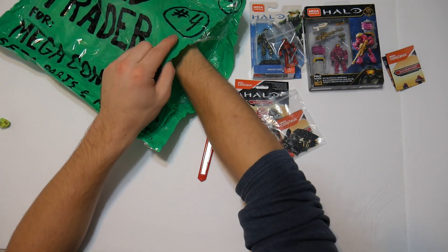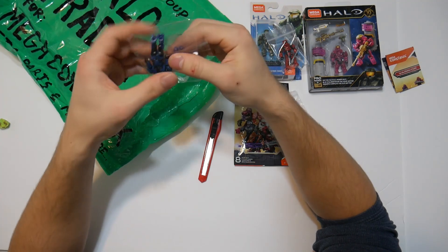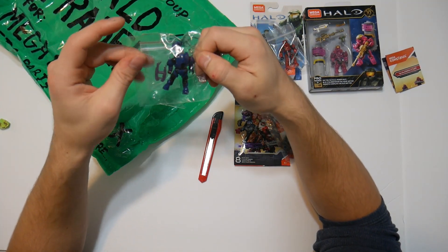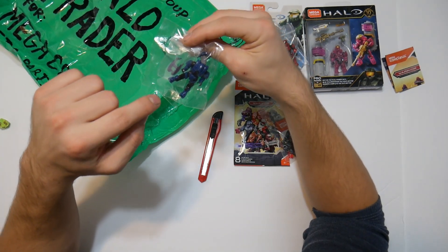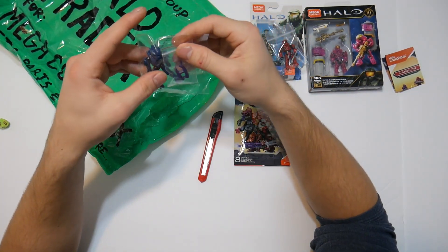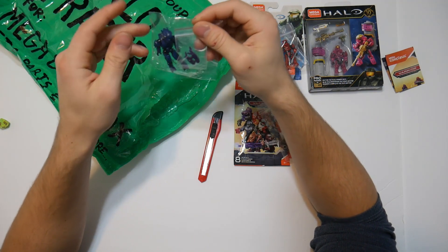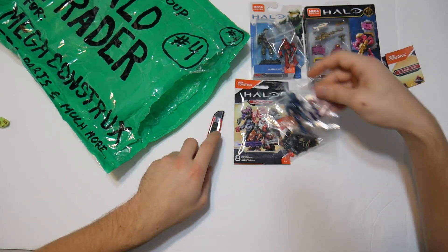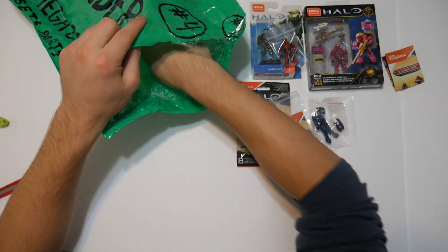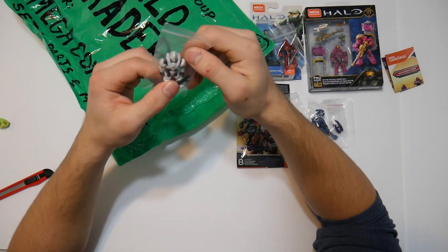Next we have the elite from the Mongoose Halo Infinite set. This is a really dark blue elite, and I actually think this dark blue looks really good on these elites compared to the light blue you get out of the Battle for the Ring blind bags — but they're both great elites. I'm definitely very happy to do a custom with one of those.